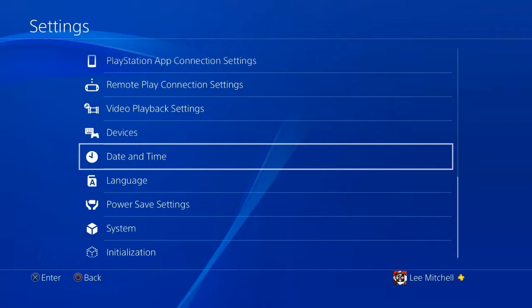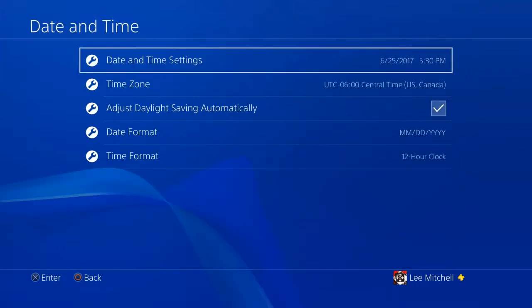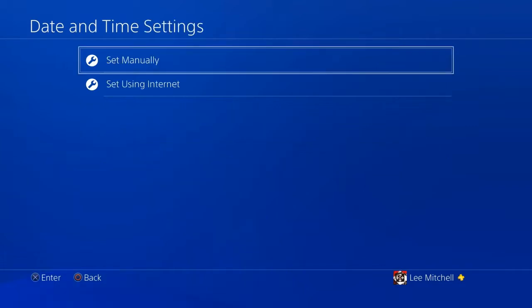Head into the system settings and go all the way down to the bottom where you'll find the date and time settings. Click on it, click on date and time settings again, click on set manually, and set it to 4:30.